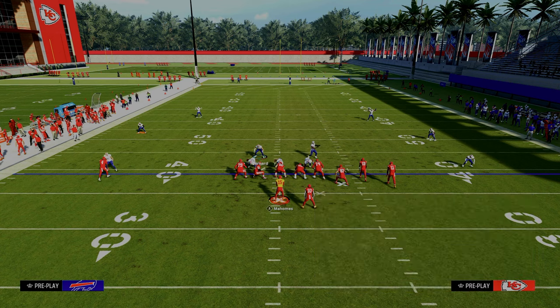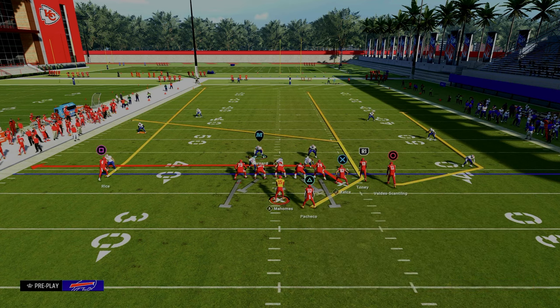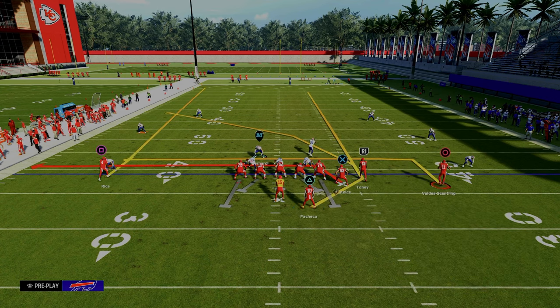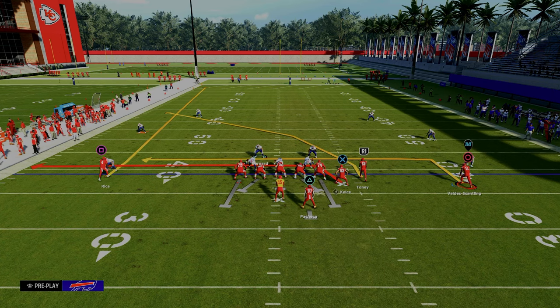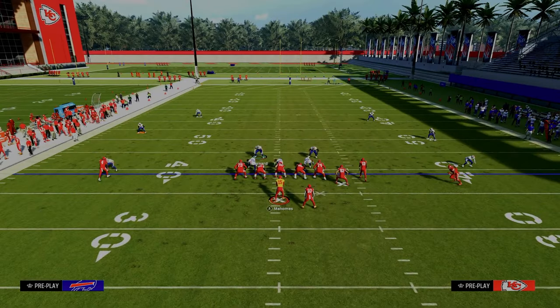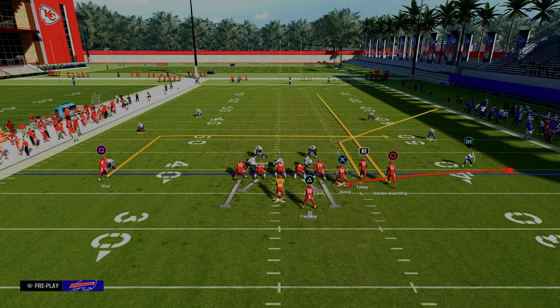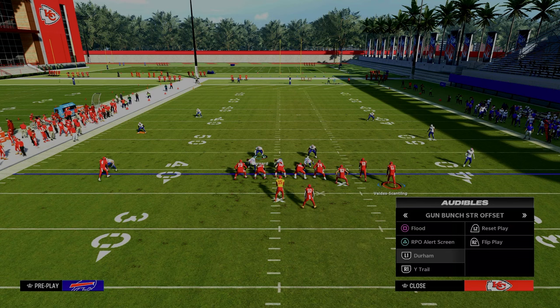Let me give you a couple of different examples. The verticals concept that everyone likes to run out of Dub right now — this would guard that really well because all you have to do is basically user the post until he gets to the 30-yard cloud. Another popular concept has been what I call a cross concept, where essentially we have a crosser, an underneath out route or flat route, and then a backside in route to check down to — all you'd have to do is user the underneath. And probably the most famous route combination in Madden every single year is the sail concept or the flood concept. It's a three-level flood to the right. Well, we have three defenders to the sideline that are going to be able to handle that.